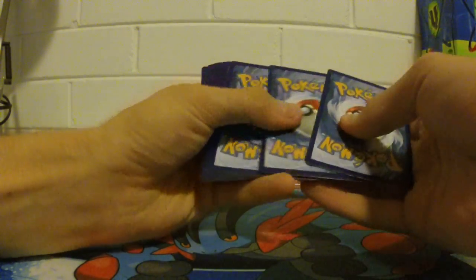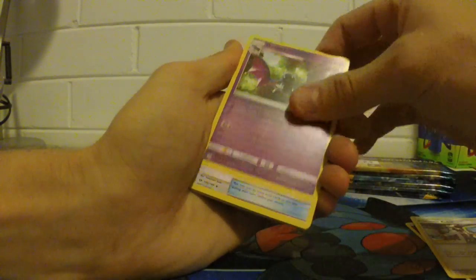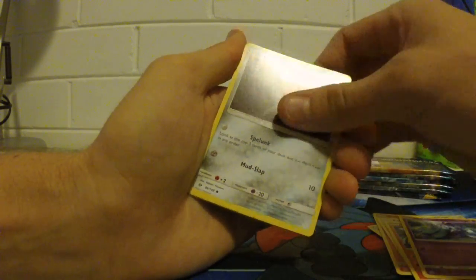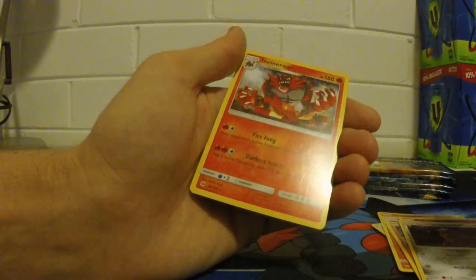Code card. We got a Psychic Energy this time, Professor Kukui, Golbat, Rappel, Sandygast, Eevee, Corvula, Marini, Alolan Diglett, our Reverse is Mapuhida, and Incineroar. Not too bad, but I'm liking the reverses a hell of a lot better than the rares we're getting at the back of the packs, especially because we haven't even got a holo yet.